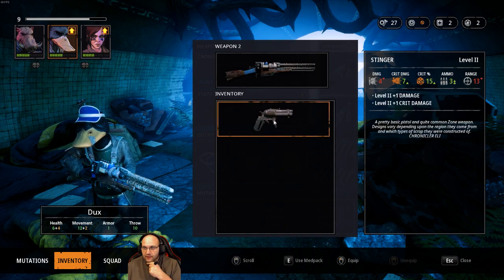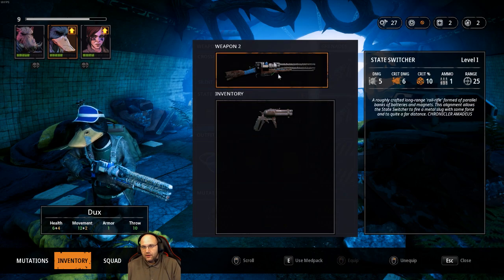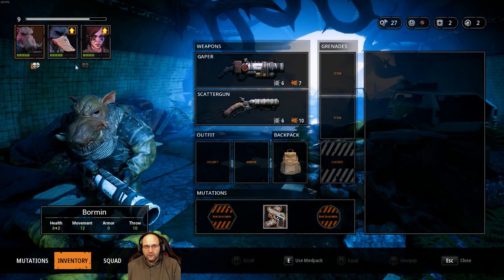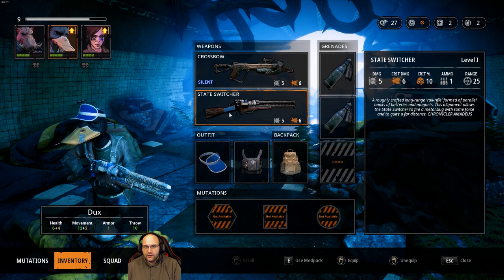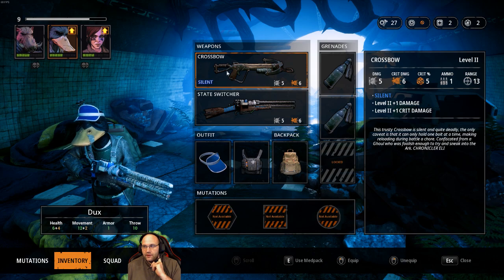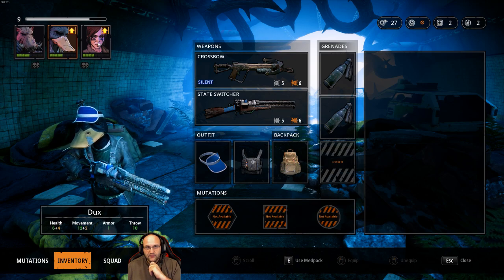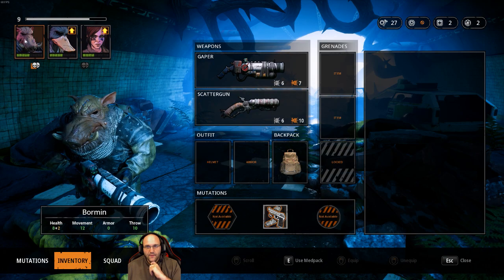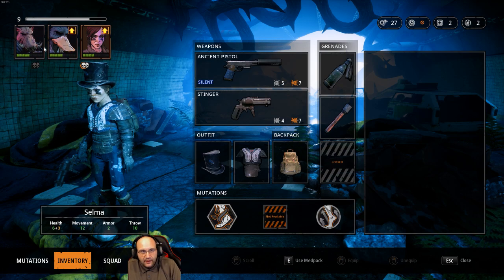Good. Okay, so I'm gonna scrap — see what the chest got. That was worth it. Ooh, look at this — State Switcher. A roughly crafted long-range rail rifle formed of parallel banks of batteries and magnets. The alignment allows the State Switcher to fire a metal slug with some force at quite a far distance.